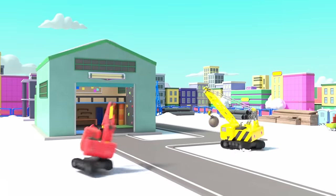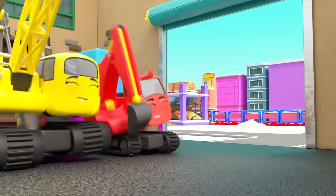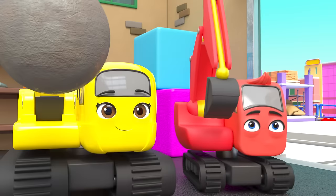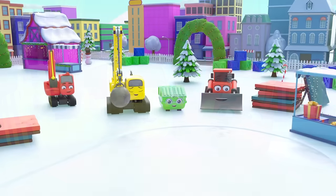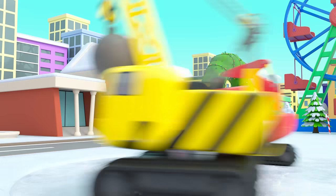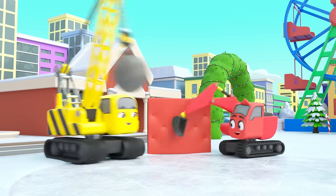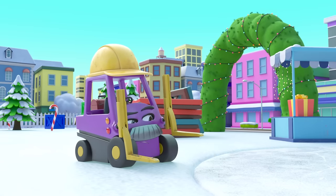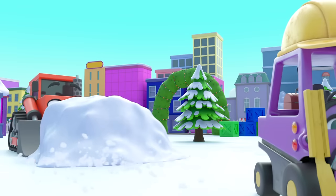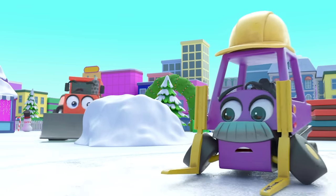It's a fun snowy day at construction HQ. I wonder what they're building today — an ice rink! Amazing! Here's the frozen pond. To turn it into a skating rink, they need to put up the soft safety barriers. Uh-oh, Bump is moving the snow but he's not seeing Mr. Rubble. Oops — Mr. Rubble is on the ice!